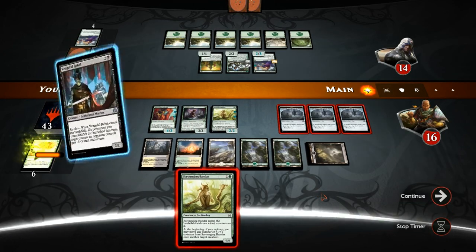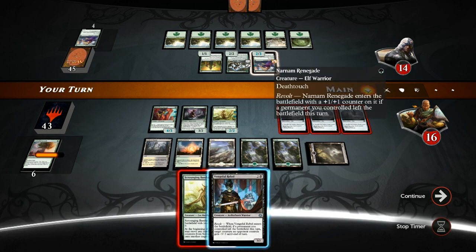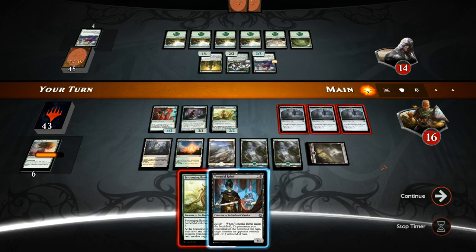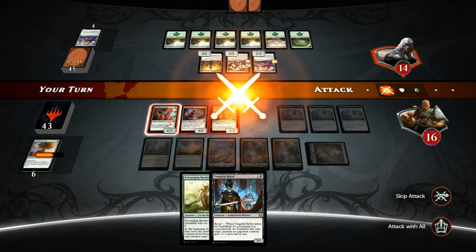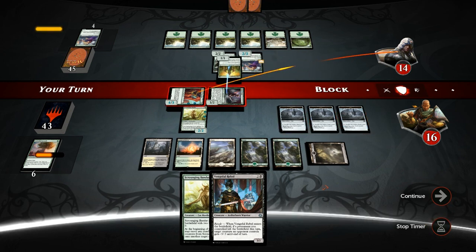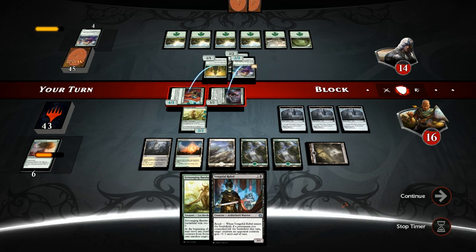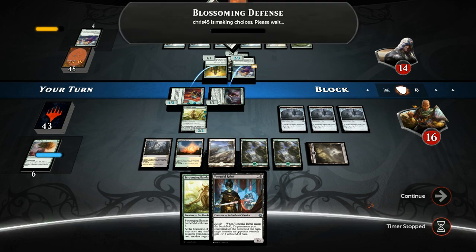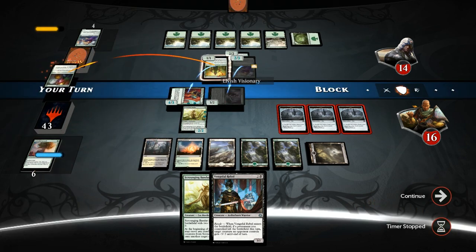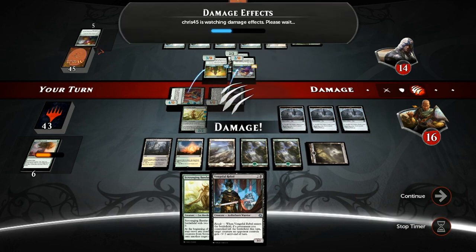Finding a removal spell would be nice and there we go — perfect, Vengeful Rebel. Could use this on the Narnam Renegade, but I think that's too greedy — it's probably just better to take out Nissa. I want to do that post-combat in case the opponent has another pump spell. Let's attack with the 4/3 and the Tracker, which has already gotten us enough value. Does the opponent have another pump spell? They do — Blossoming Defense. Now we got rid of the opponent's pump spell, and Vengeful Rebel should be able to finish off Nissa unless their last card is another pump spell.